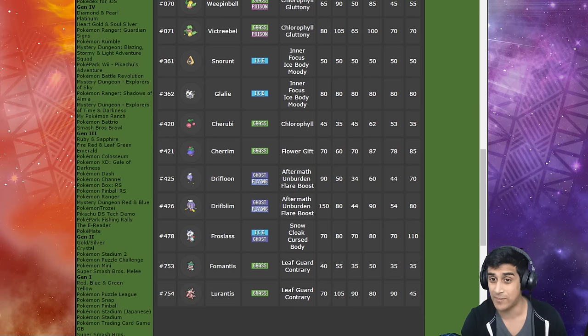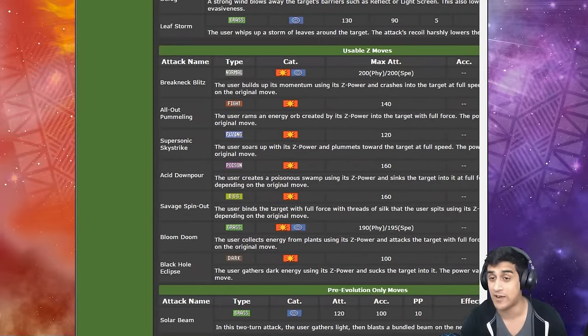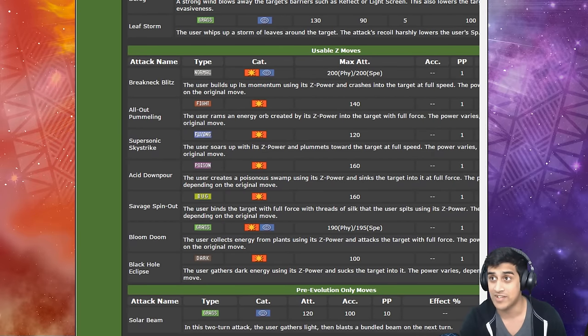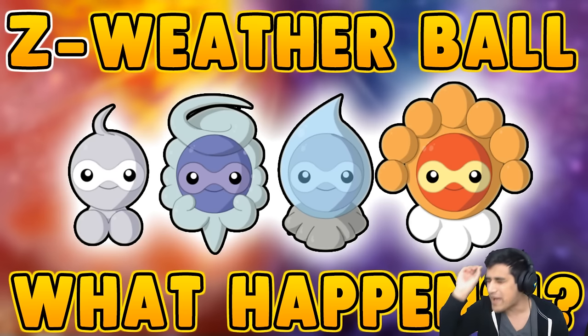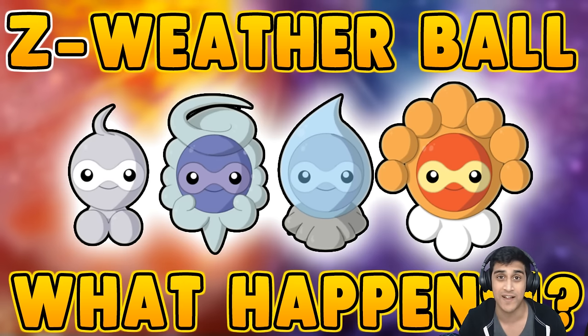Now guys, I want you to think about this very carefully. If you get Sunny Day on a Lurantis and you have Weather Ball, your Lurantis can perform a fire type Z move — and Lurantis is not able to actually do that normally. If we take a look at Lurantis's usable Z moves, we don't see any fire types. So with Weather Ball we can go above and beyond a Pokémon's capabilities by using a fire type or water type Z move. You can apply this to a lot of Pokémon, like Glalie with a fire Z move — which is really awesome. I hope you enjoyed this video; if you did, smash that like button, subscribe, and share this gimmick with your friends. My name is PhillyBeatsYou and I'll see you guys in the next video.